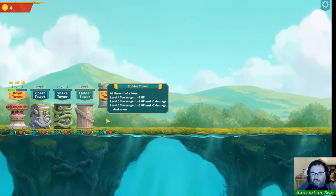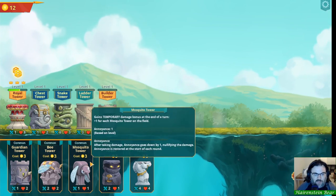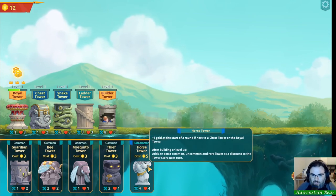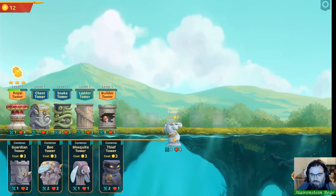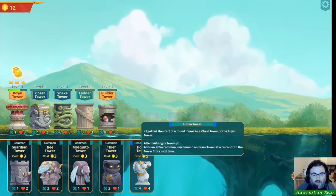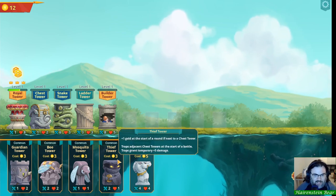We just lost our first tower — not a big deal, it comes back at the end of the round assuming we survive. We can lose the royal tower three times; once all the crowns are gone, we've lost the run. I probably should have put the snake tower further forward. I keep bunching everything up at the back — I should have used that space to put the horse tower next to the chest tower for an extra plus one.